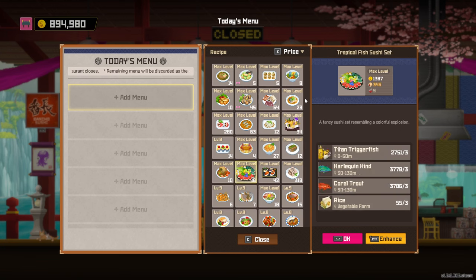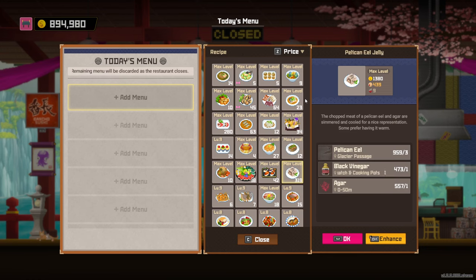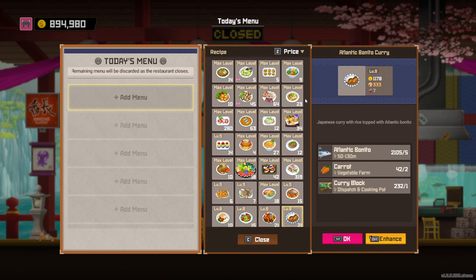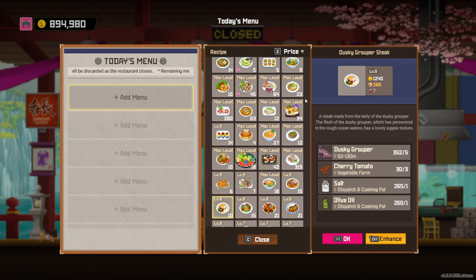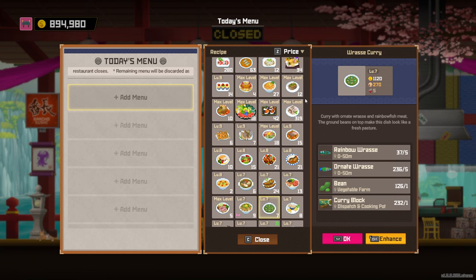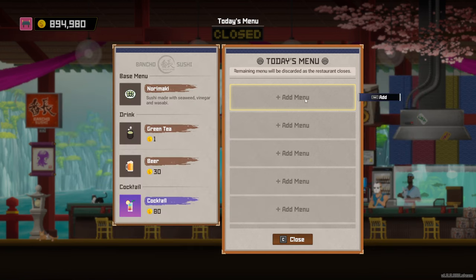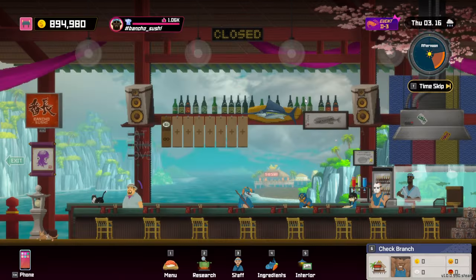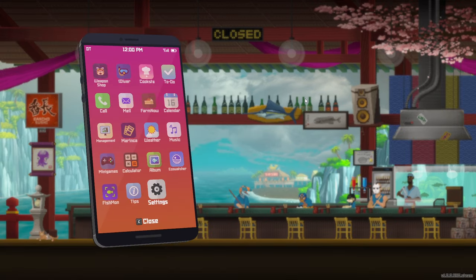The issue with a bunch of other dishes is that they're way too advanced for the early game — things like pelican eels are quite late in the game and not accessible early on. So the main thing about early game money making is: focus on netting up coral trouts and harlequin hines, getting as many of them as possible, putting them into your fish farm, keeping a high population so they breed like crazy, then just harvesting rice and upgrading this dish. That's about it for this money making guide — I hope it's been helpful. Have a good day!